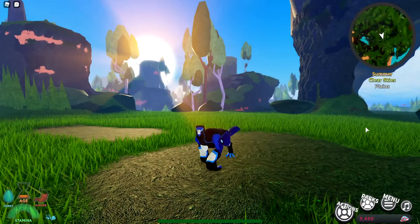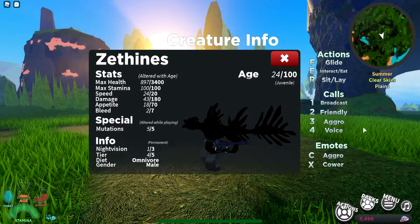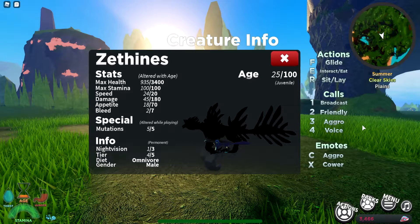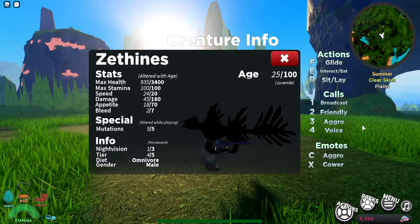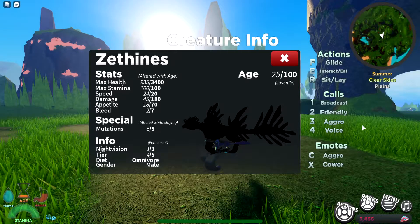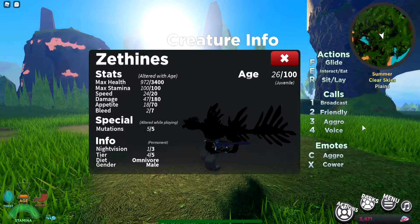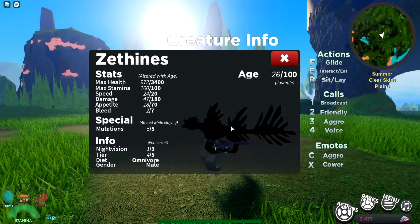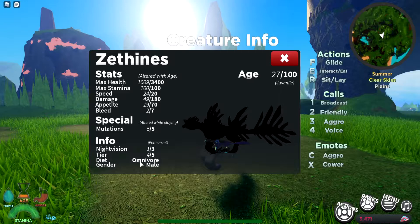Let's look at the stats for this creature. Their base health is 3400, max stamina 100, walk speed 20 but run is 68. Their damage is 180, which is pretty good, and their bleed is 7 — a pretty decent bleed for this creature. Their night vision is 1, so they cannot see well at night, and they are tier four and an omnivore.